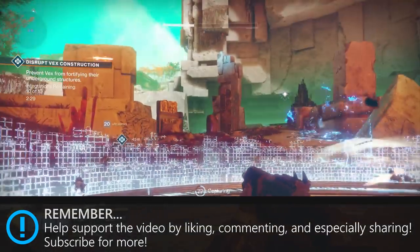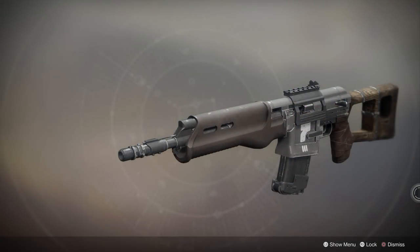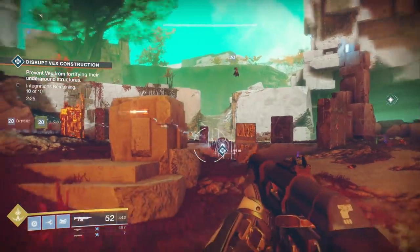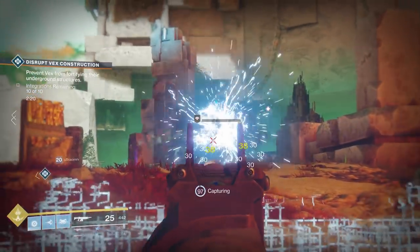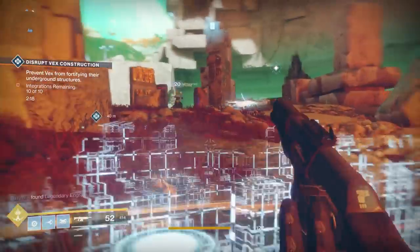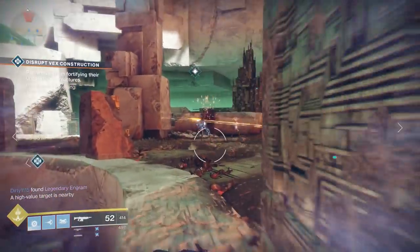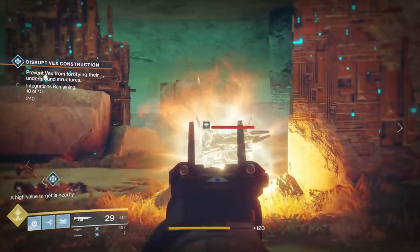The weapon in question is the Guiding Star, the Dead Orbit Auto Rifle. As much as I don't want Dead Orbit to win and get that grenade launcher, I do have to pledge to them to get this weapon. So why is this weapon so unique? Well, this belongs to the fastest firing auto rifle archetype, doing 720 rounds per minute.